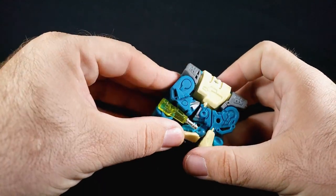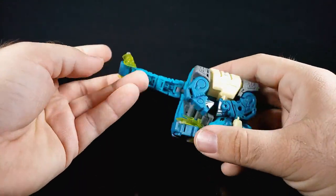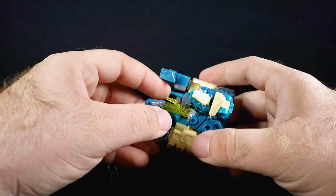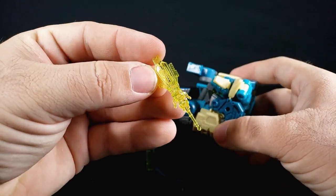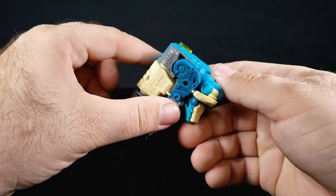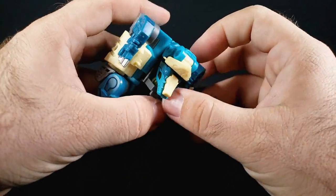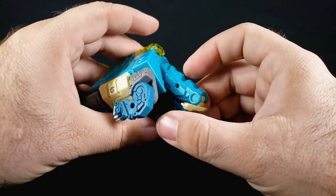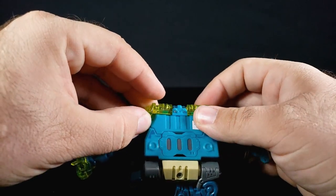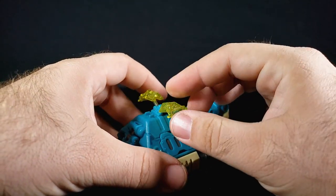Let's get him transformed. To start, pull up his little tail — that frees up the back legs. You can also untuck his little secret weapon accessory. Then you untab the body and release the head.